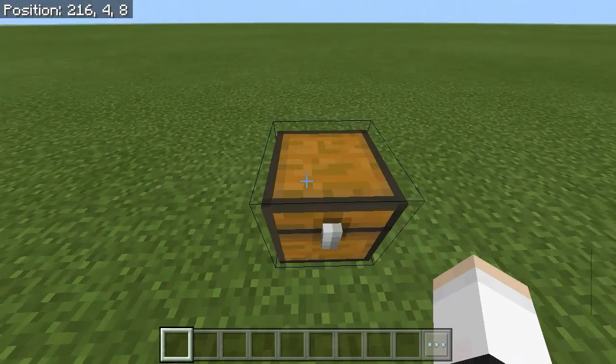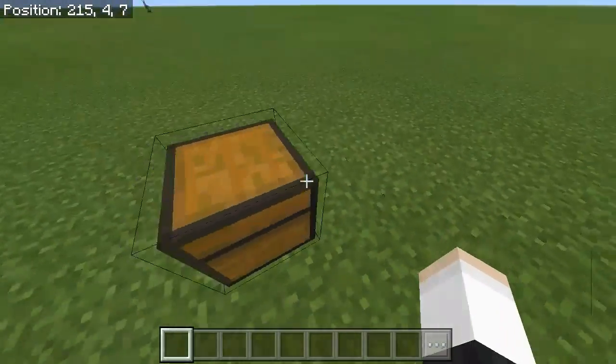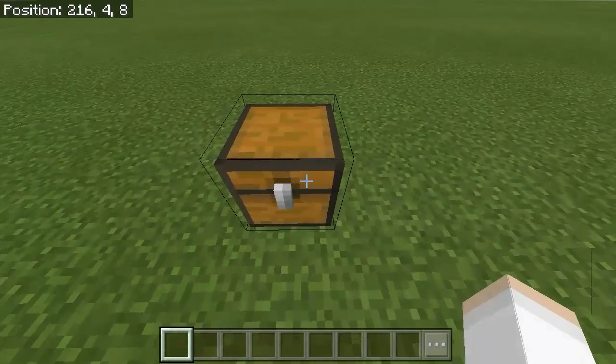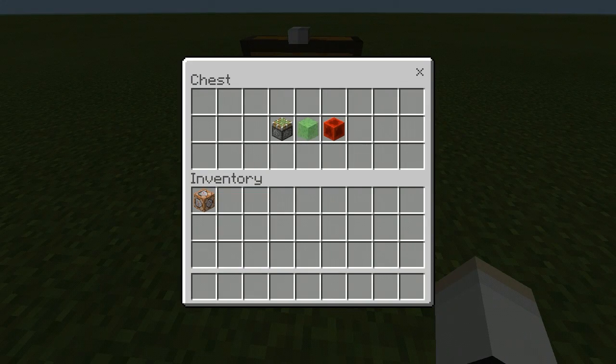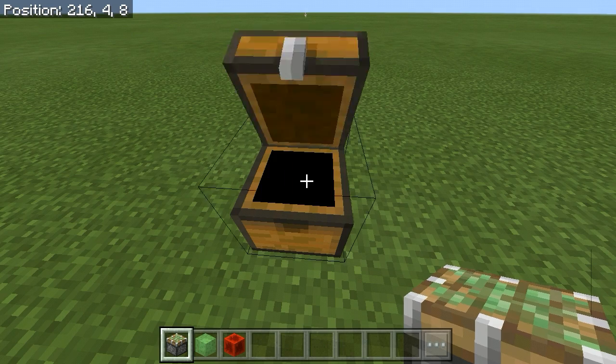It's actually very simple. All the stuff you're going to need is in this chest. You're going to need a sticky piston, slime blocks, and a redstone block.